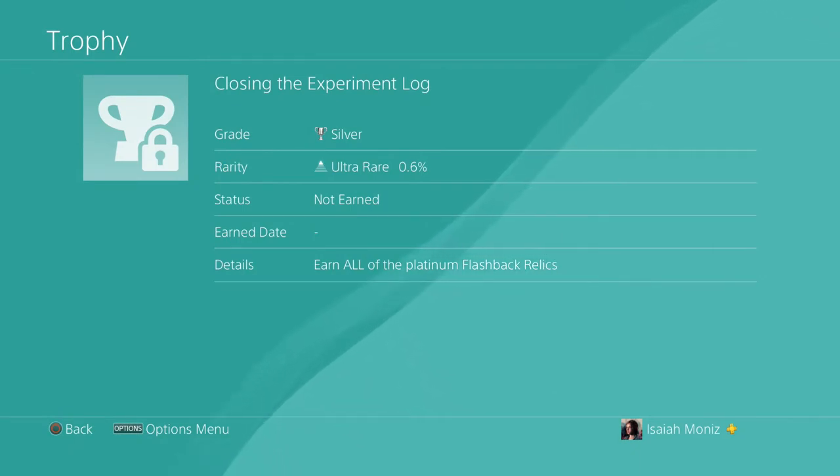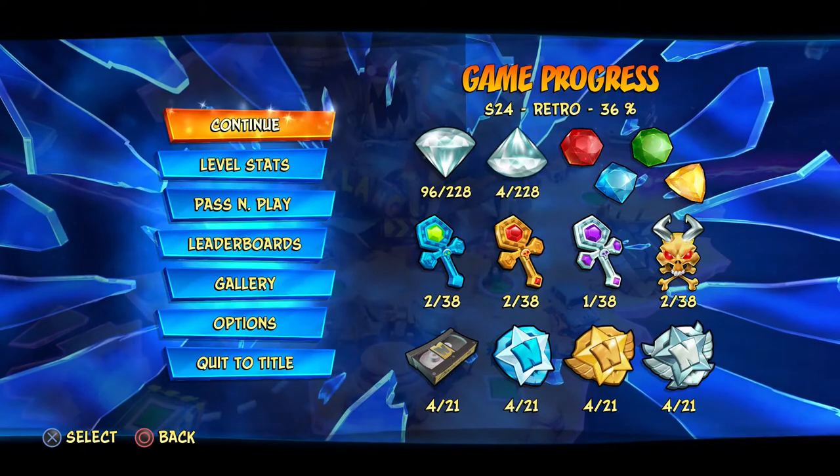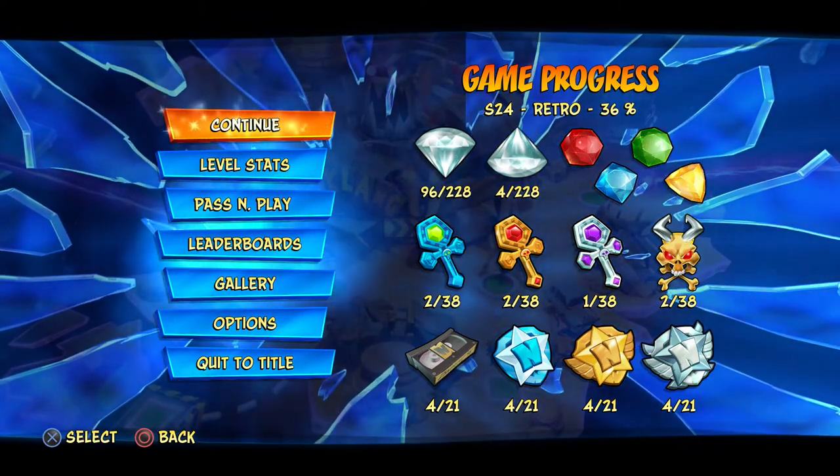You'll need to earn all of these Platinum Flashback relics in order to unlock the trophy 'Closing the Experiment Log.' The flashback relics and the Time Trial relics — the Platinum ones — are certainly going to be the biggest grind when going for 100% completion in Crash Bandicoot 4.